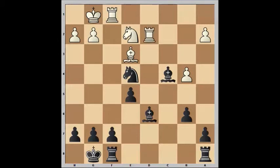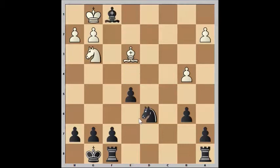Rook to d2 would save all three pieces if it weren't for the fact that my knight is watching over d2. In the actual game, white gave up the exchange by trading on d6 and then gave it up again by moving the knight to safety and allowing me to win his other rook for a bishop.